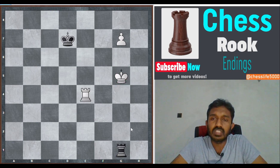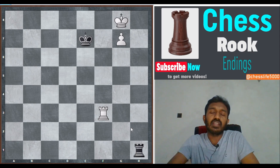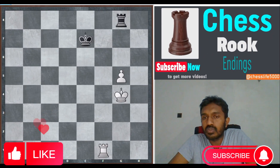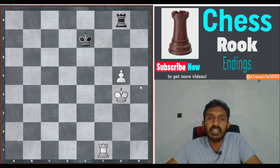Now we come to an earlier position — a few moves before the previous Lucena position. Here white has the move. If white can get into the Lucena position, he knows how to win. White plays king h5, ready to start advancing the g-pawn.